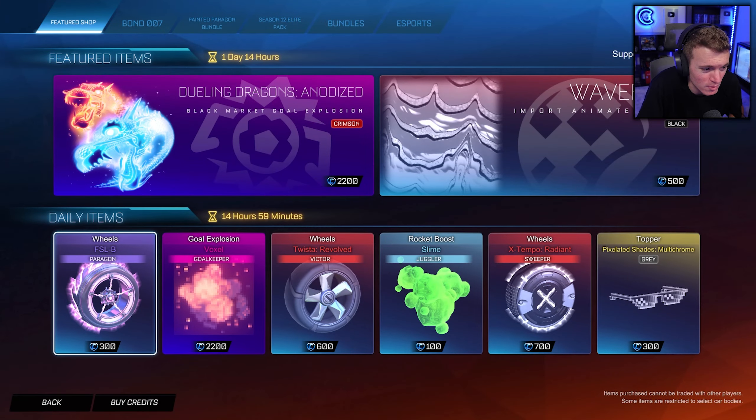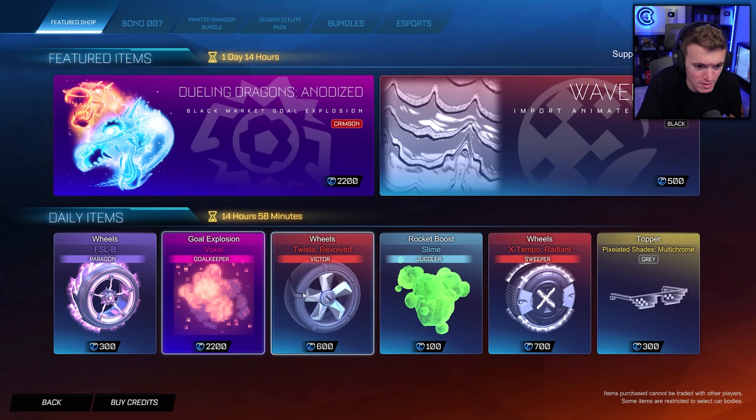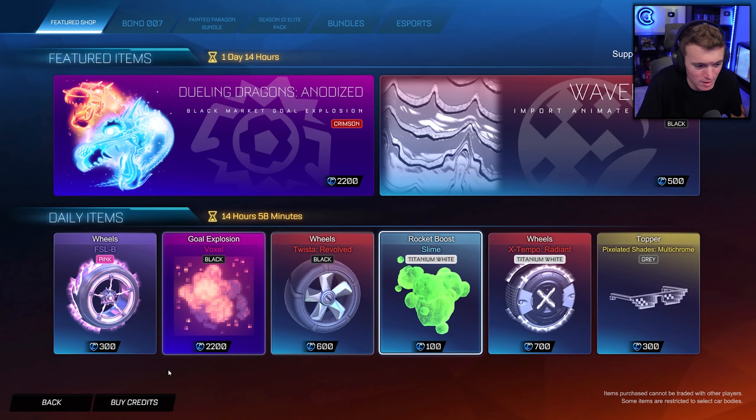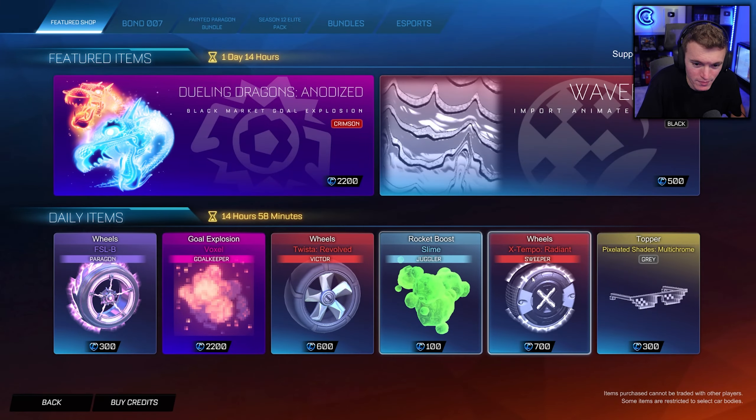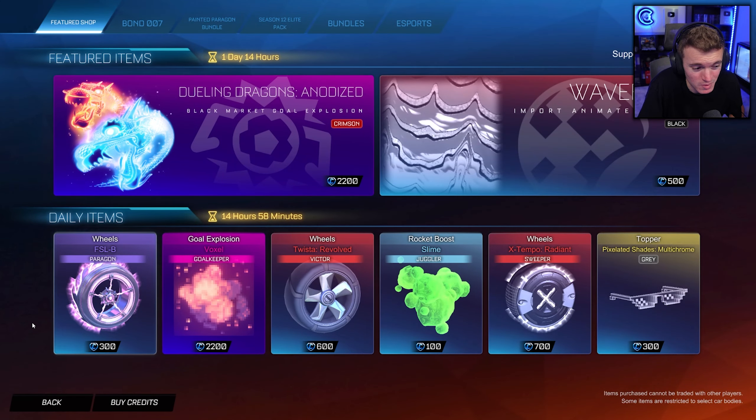Black Waveform — very cool. We got FSLB Pink, we got Black Foxle. We got a lot of items that I don't really care about and don't really want. Rocket League, what are you doing? Honestly, I don't know what Rocket League is doing anymore.